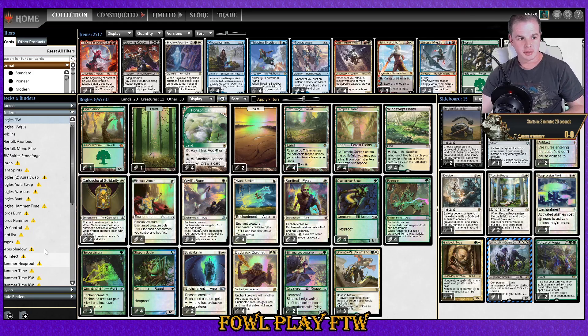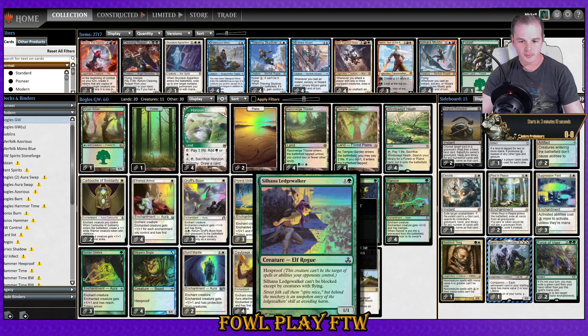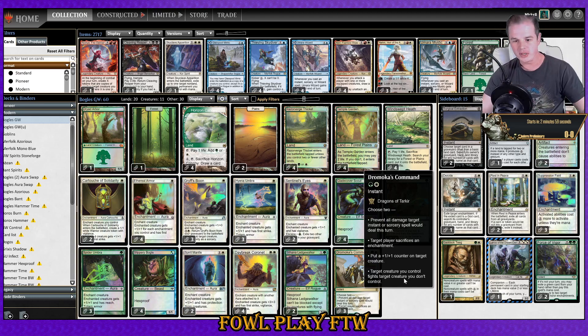All right, what is going on everyone, it is Fowl Play here and welcome back. Today we're going into a Modern Preliminary using Bogles. As discussed in previous videos, I'm going to be giving Suhana Ledge Walker a go here — a two-mana hexproof creature that can't be blocked except by creatures with flying. Spirit Dancer has really been suspect as of recent.